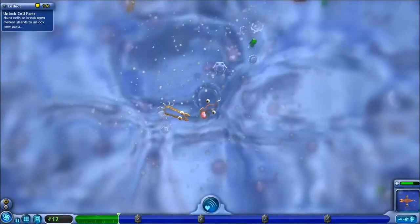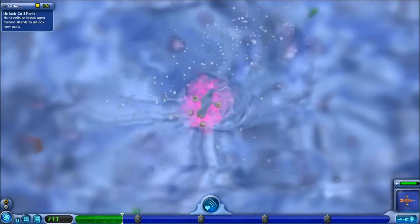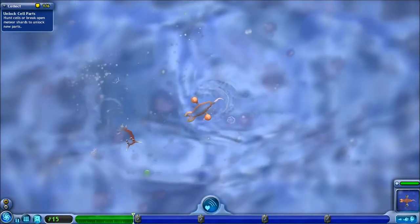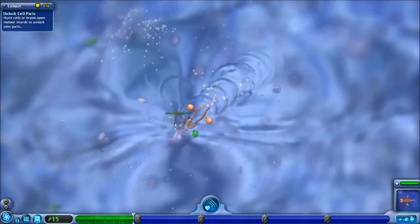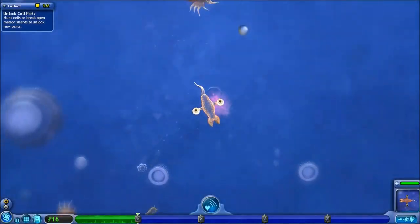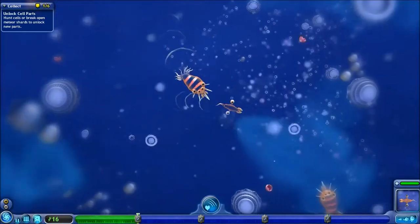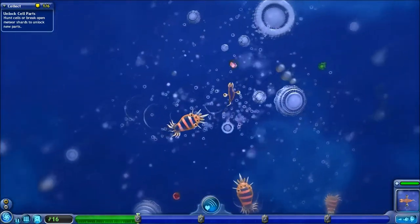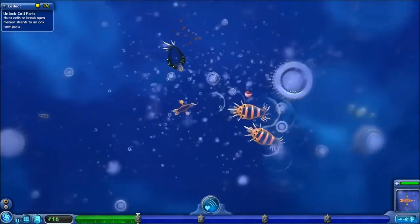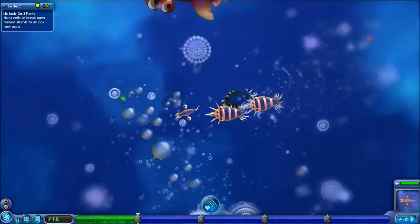Other cells in meteor orbits are the key to finding new parts, where each part has unique abilities. I'm not going to really bother with using the spikes for this stage because I'm a carnivore and I've got a weapon on the front of my face. That guy dealt me a little damage. I'm going to need to get some enhanced equipment here.